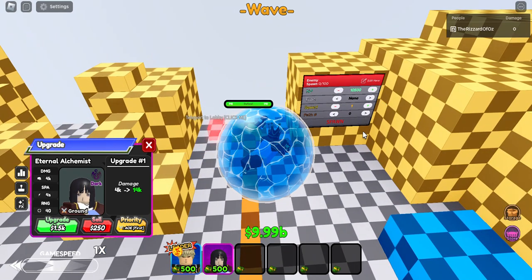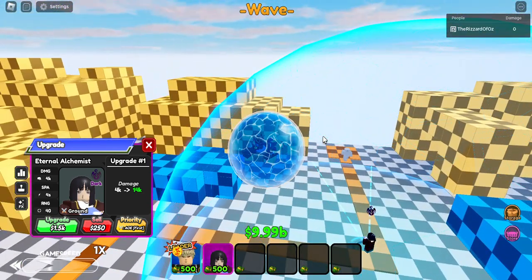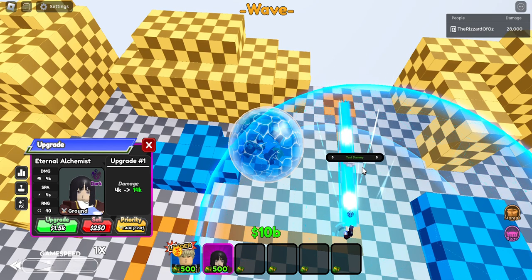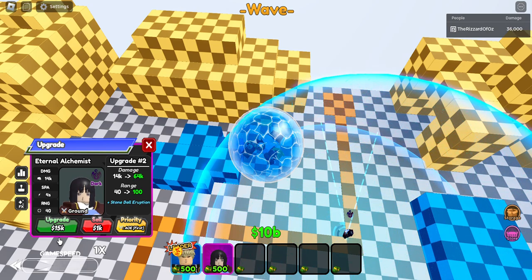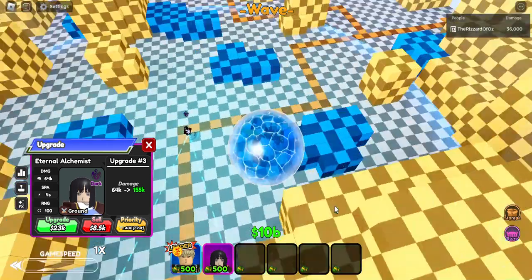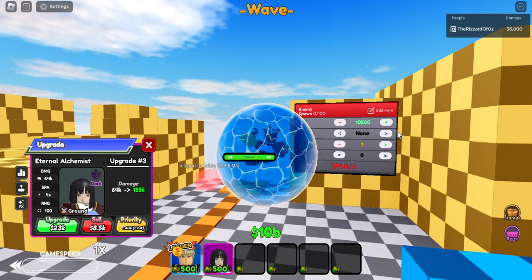She's got her graphics. That's the first attack effect at 1.5k cost. At 14k it does 14k damage, and at 15k cost you can get 64k damage and 100 range. The AOE stays the same but she has a new effect — let's check it out.